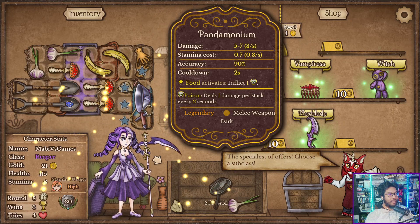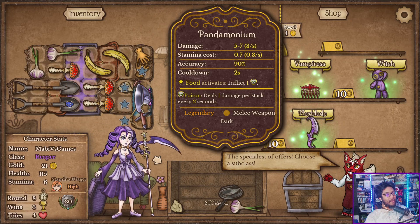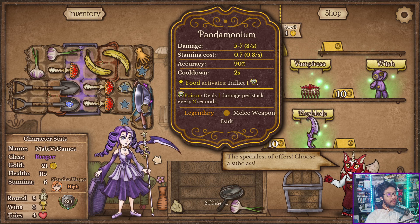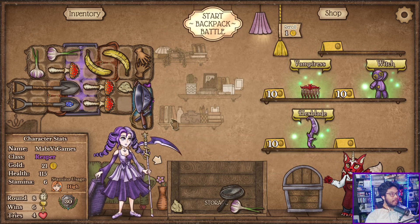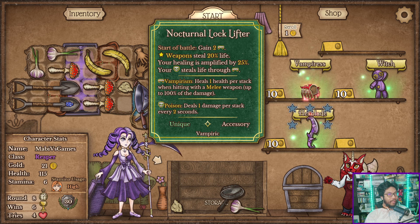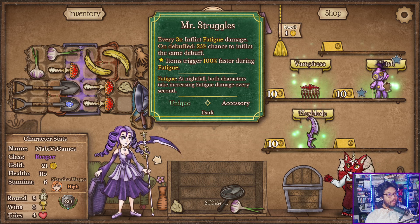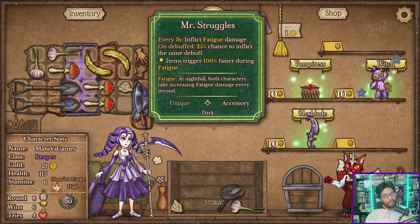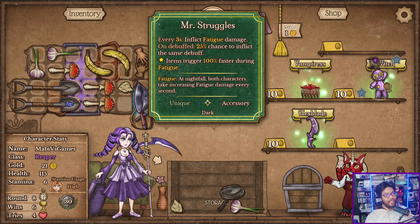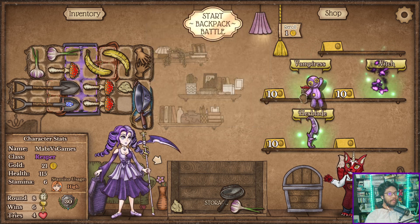Whoa, I got it! What does this do? Food activates and inflicts poison — that's exactly what I want. That's really good. And it does damage. That's really sweet. Gain vampirism — no, we probably just want this one. Un-debuff: every three seconds inflict fatigue. When they debuff me, I have a chance to debuff them. Anyway, I want this. I like it all.